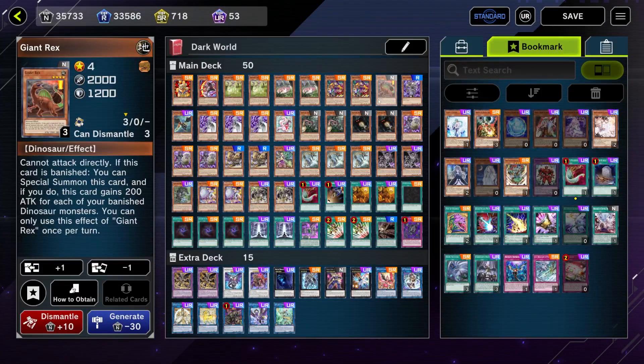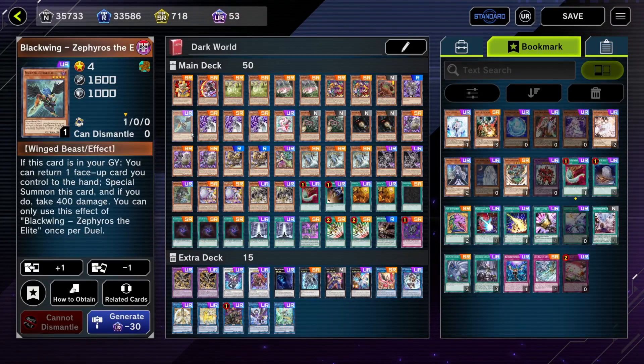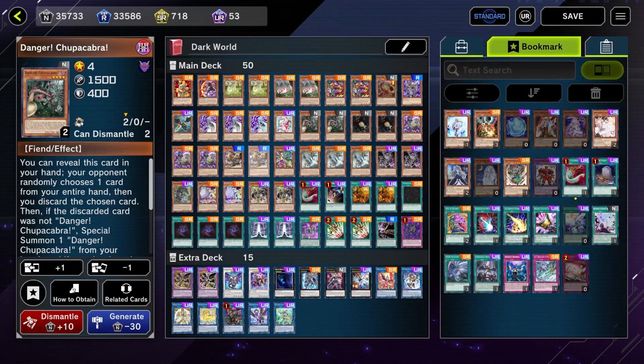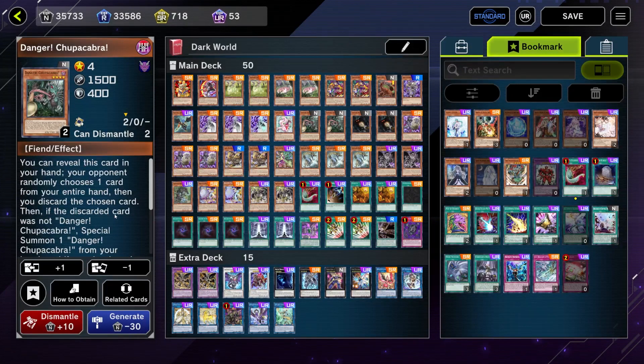Next we have Giant Rats — we just want to banish them with Fairy Tail Snow to get a free monster on board. One copy of Beige: if we discard it, we special summon it, that's all. One copy of Black-Winged Dragon Zephyros to recycle our field spell. Three copies of Snow: when discarded, we can fix our hand by adding any Dark World card. One copy of Fairy Tail Snow.